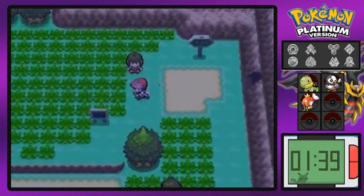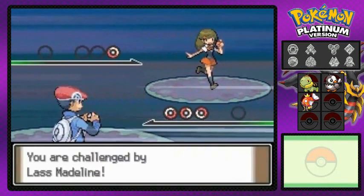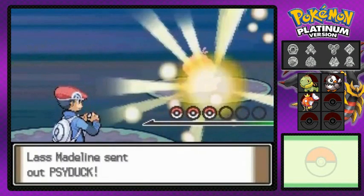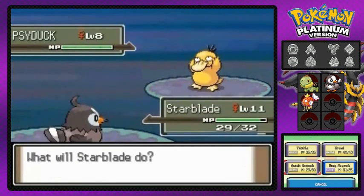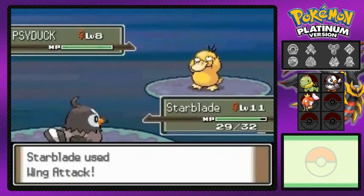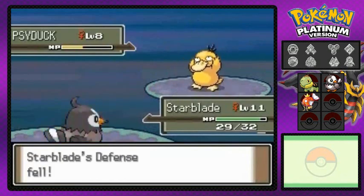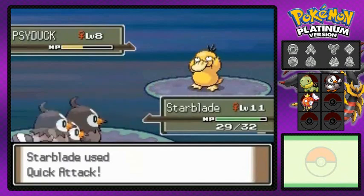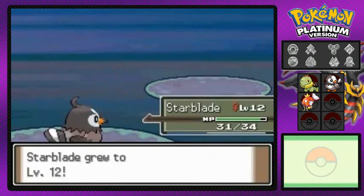Here's another trainer right here — she's got a gym badge. Coming out with her Shinx and I'm coming out with Starblade. Wing attack — it didn't make him faint, but we'll do this again. There we go — Shinx defeated. Starblade growing to level 12, which is also good. That's a nice amount of experience points right there.